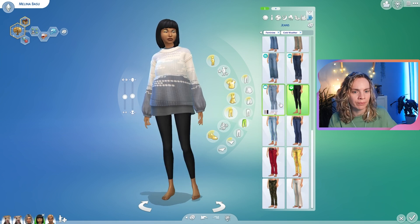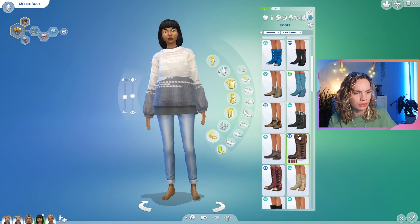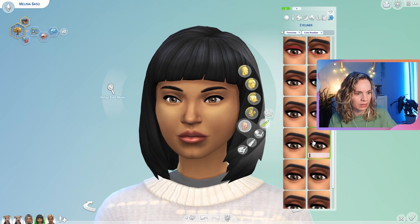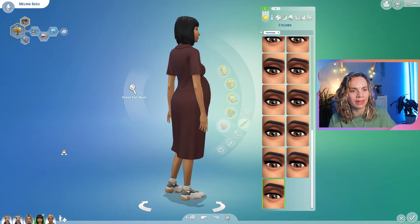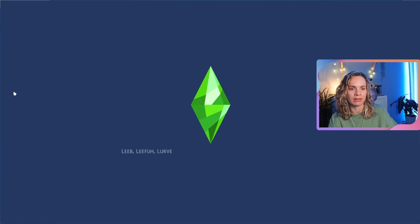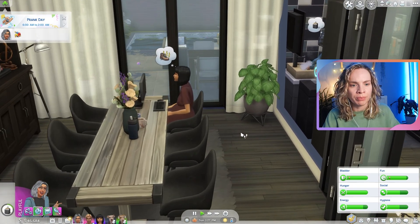For cold weather, a pretty sweater with some light-wash jeans and boots — that looks nice. Maybe some lip balm and a tiny bit of eyeliner. Her everyday dress is so simple but so cute, and even cuter because she's pregnant. Okay, that's it — let's jump back in. I spent way too long in CAS but she deserved it.